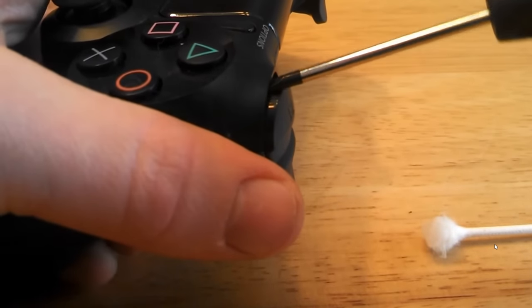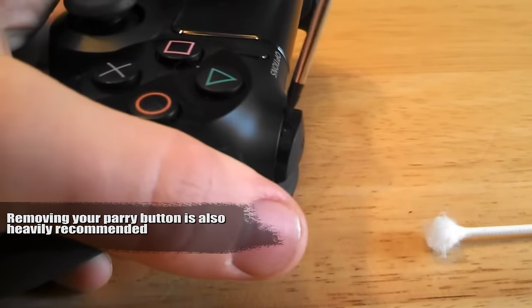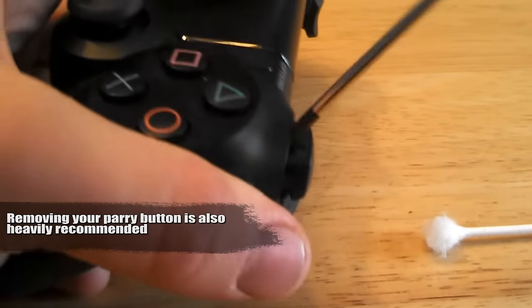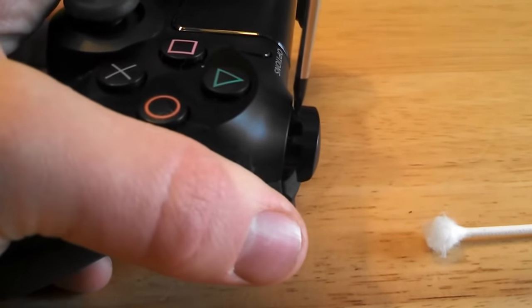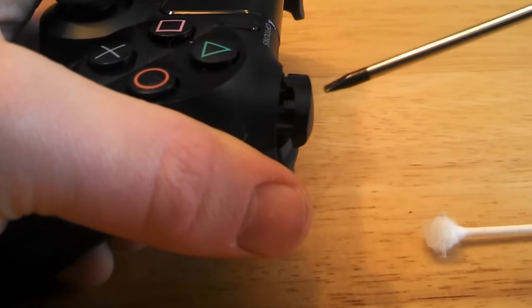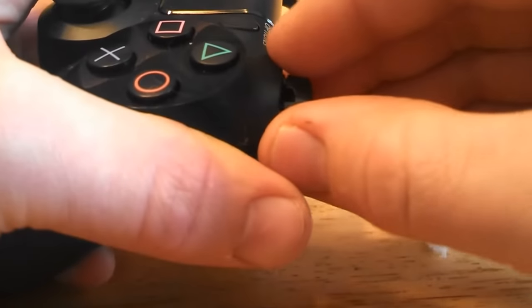Alright, so the first thing you have to do is remove the R1 button from your controller, or on Xbox it would be the RB. Now, this is kind of hard for me to do — I've grown attached to this button — but it's obviously broken and overpowered, so you really shouldn't be relying on this. R1 is a crutch, it's cancerous, it's really bad to use, so you're not going to be needing that.